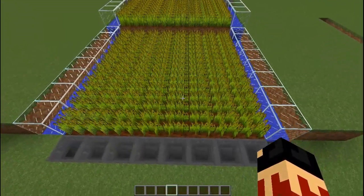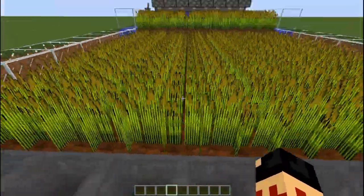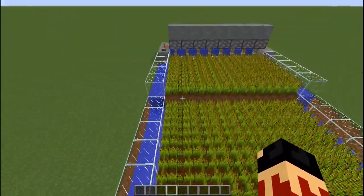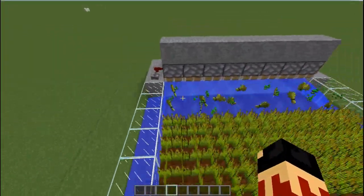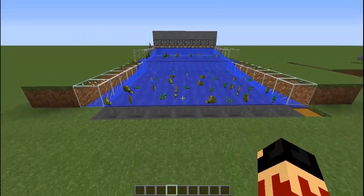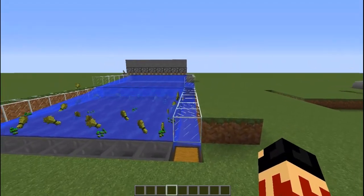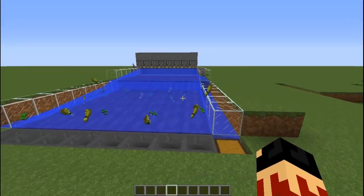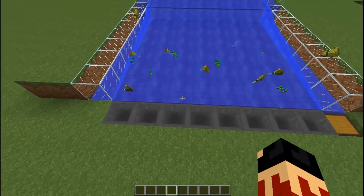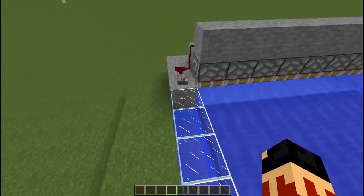This one is actually an alteration of mine — mine is normally just three wide but you can make it eight if you have two sets of water on each side. As you can see, we just click this lever and it gives us all of the wheat, which then puts it into hoppers. The hoppers are actually optional — you don't have to have them, but I have them just in case.